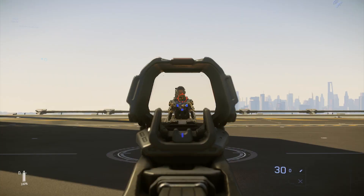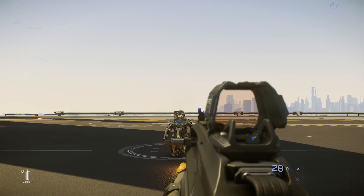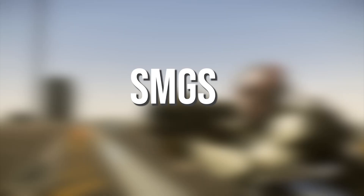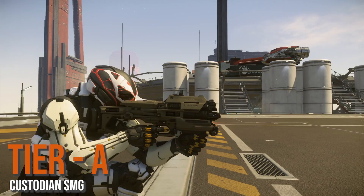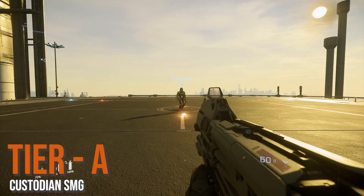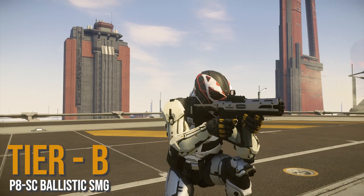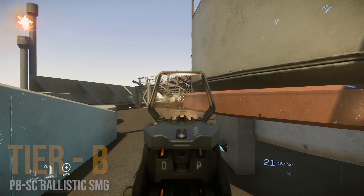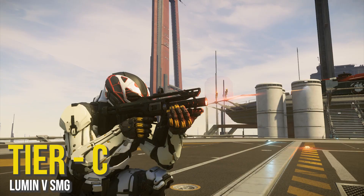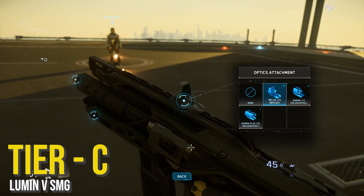Then we have SMGs. Coming in at tier A is the Custodian with the 60-round mag and controllable recoil — this thing is very very good. Then we have the P8 ballistic SMG at tier B, which I showed off earlier. Then we have the Lumen SMG — I do not like the recoil control on this thing. This is personal preference, but I put it at tier C. I wouldn't use it; there are better options.